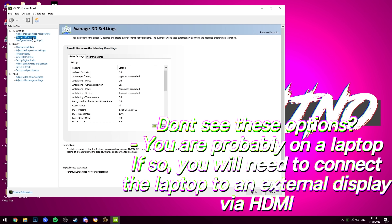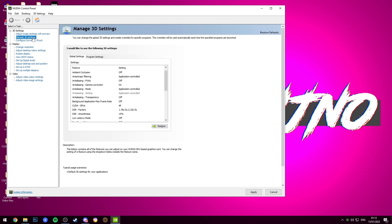Stick an HDMI into the back of the laptop, fold down the lid, stick the other end of the HDMI into a monitor, boot back into the NVIDIA Control Panel, and you should have most of these options now available to you.